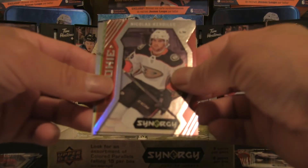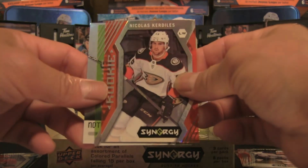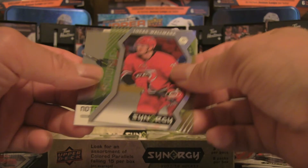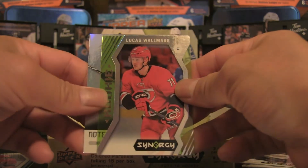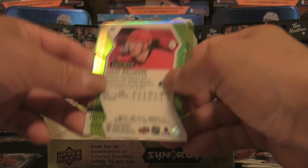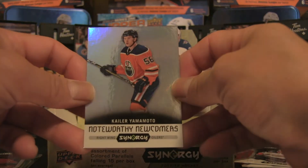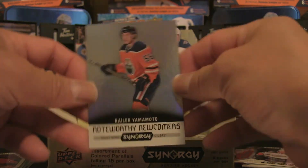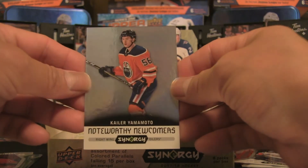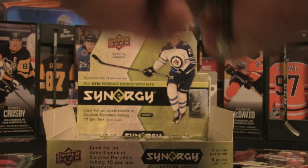Pack five: Nicholas Kerdiles, a rookie card with no bounty. Then another green parallel — this one of Lucas Walmark of the Carolina Hurricanes. And we have a Kyler Yamamoto Noteworthy Newcomers insert with some nice foily action — a great hit for the Oilers collector. That's pack five done.